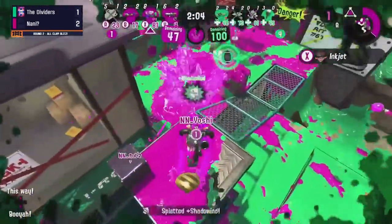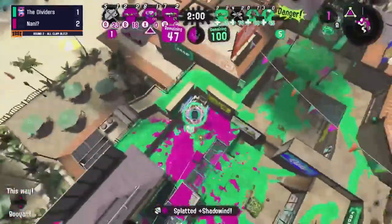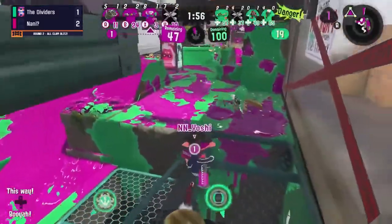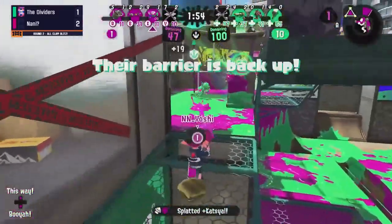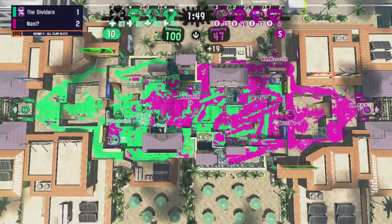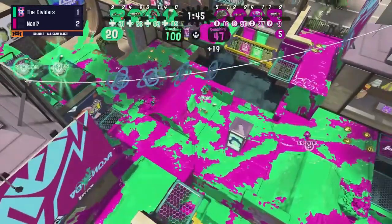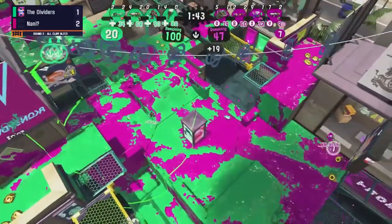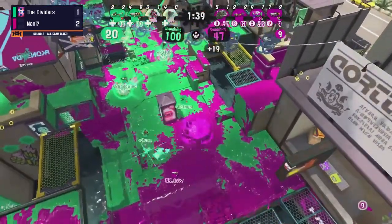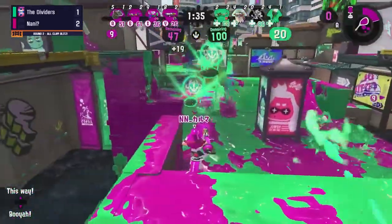You knew that one was going to break through eventually. Now they start to trickle in. Yoshi doing a great job waiting — I was surprised, thinking Yoshi was playing such a great Tenta Umbrella, why switch off? But a good Tri-Slosher too — why not? Great big opening here and now the onus is entirely on Nani to push through. Rose, I'm going to ask you for a prescription — what does Nani need to do to break this open?